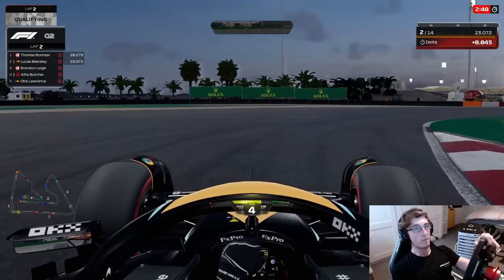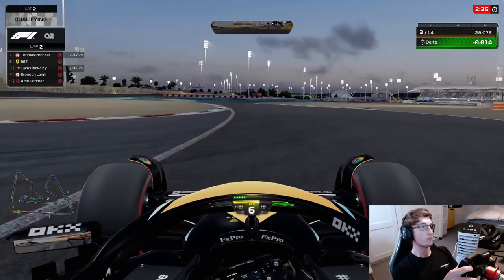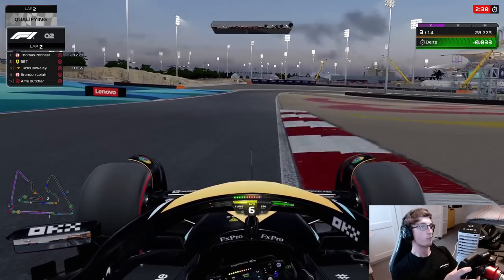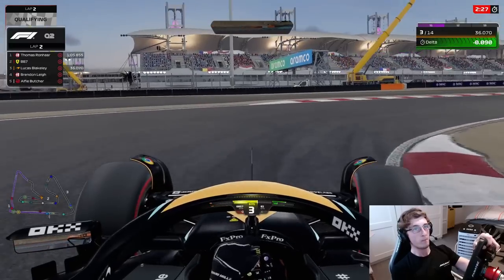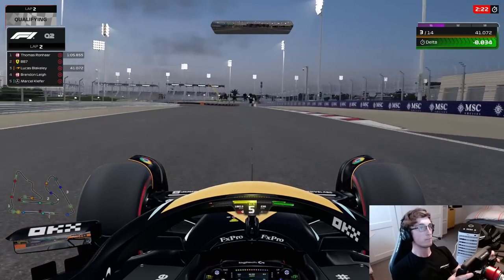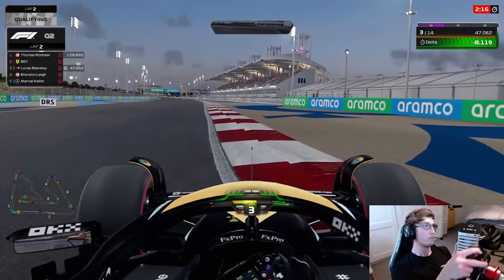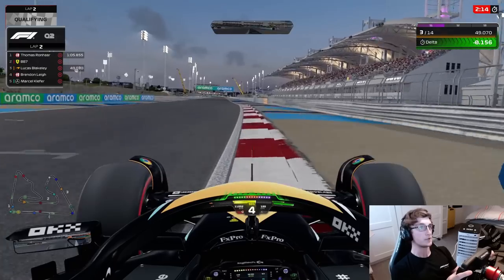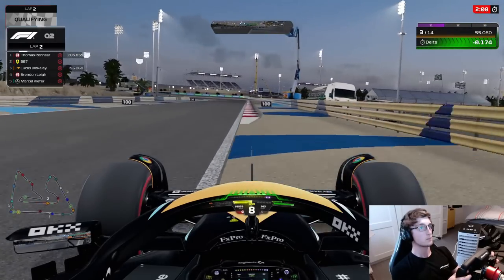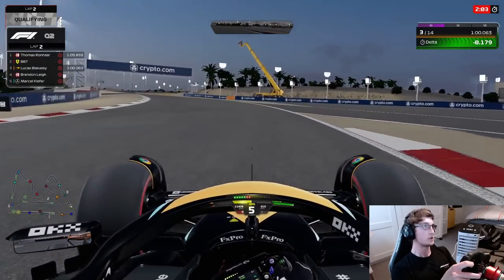Heading into Turn 4 now, getting a much better apex and you can just see immediately, without the rear slide into that corner, how much we gain. Committing hard through the left-hander, heading into Turn 8 — missed the apex a little bit with a bit of a steering correction, but we get a better exit. Just under 400 hundredths up heading into Turn 10. Mastered it this time — over a tenth gained. We gained nearly a tenth and a half in that one corner alone. Enormously frustrating that we did not get that in the first lap.